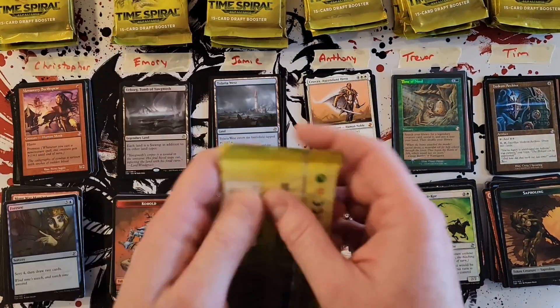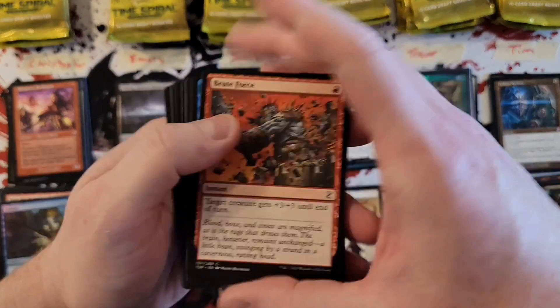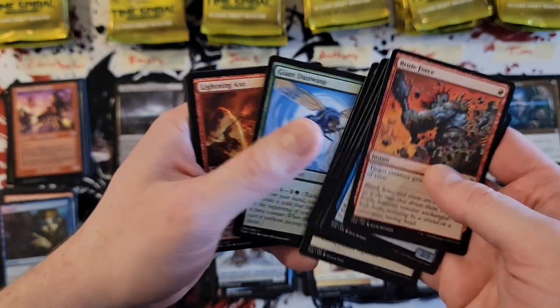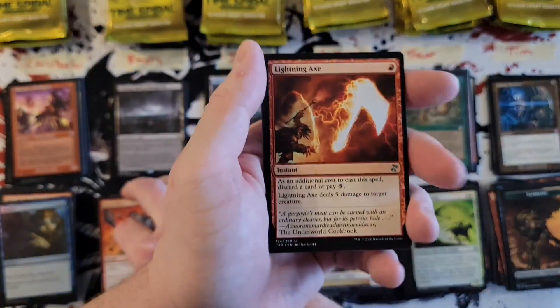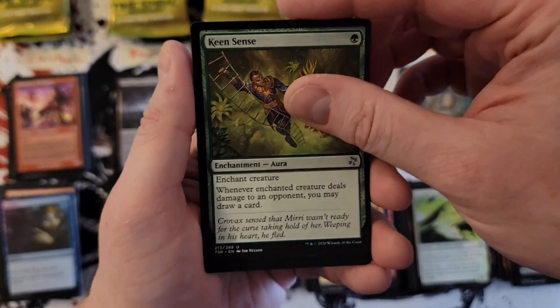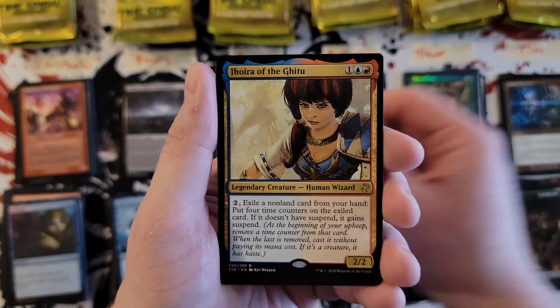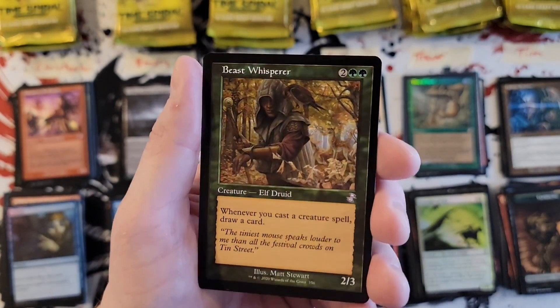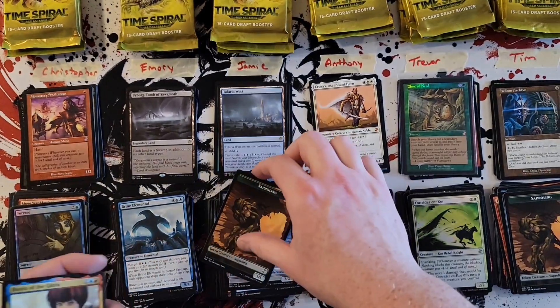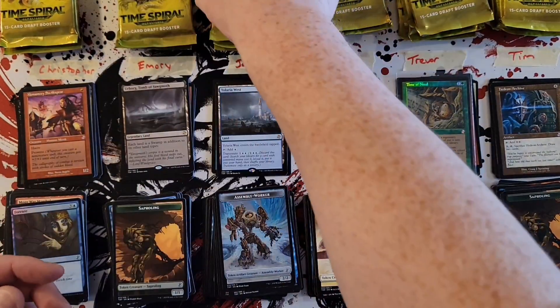Emery — so far you and Shabber are the ones pulling the beef. Lightning Axe, Keen Sense, Brine Elemental, and Jhoira of the Ghitu with a Beast Whisperer. Get over there — Sapling token.